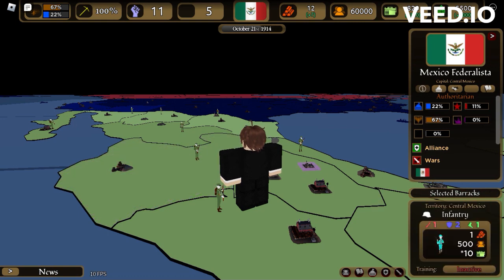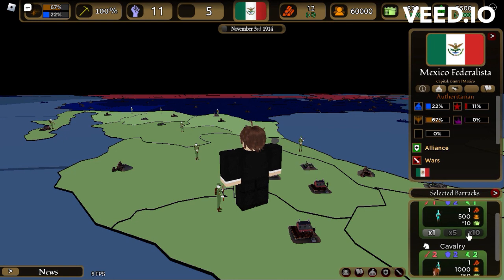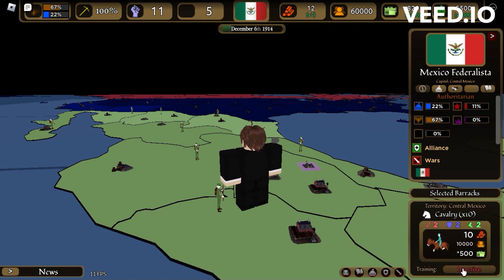So next, you click on the barrack, click on the little army guy. You can say you want times five, which is five soldiers, or times seven, which is ten soldiers. Or you can get cavalry, which will give you times two — probably ten — and then times ten equals twenty. Then you click inactive and it'll do it once or every six months. I suggest you put every six months.